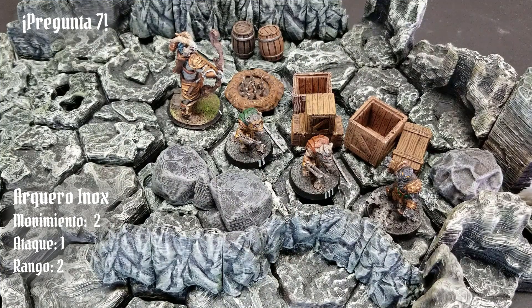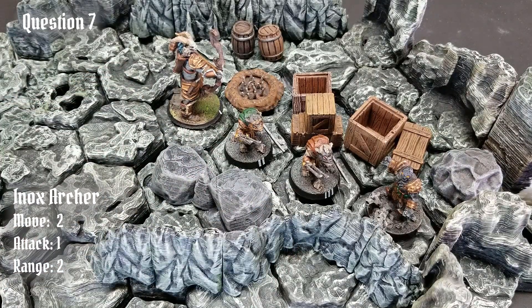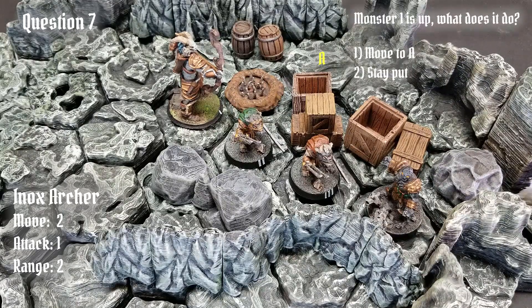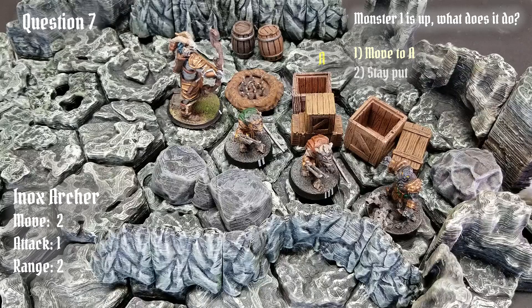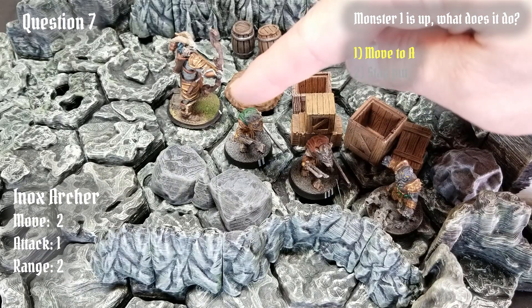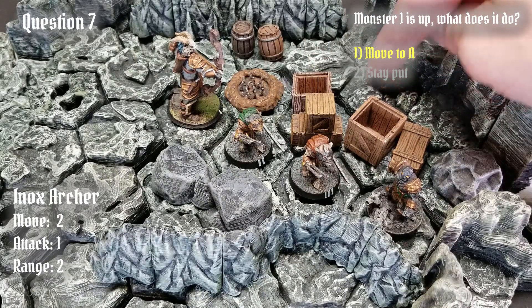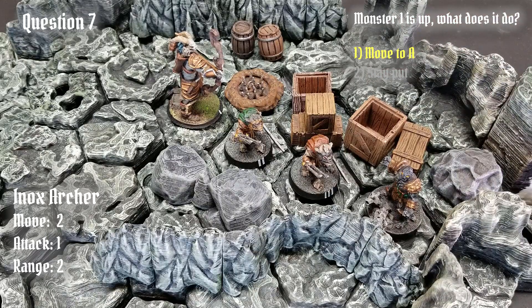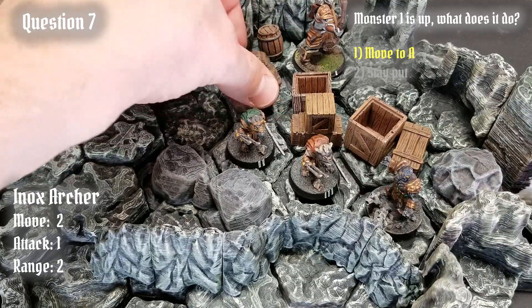Question 7. We now head into the caves, where the Cragheart is cornered by two vermlings, with an Einox archer behind them. It's the archer's turn to activate, and he has two movement and a range 2 attack. What will the archer do — will he stay put, or move through the trap to space A? The correct answer is he will move through the trap to space A. The reason is that with a range 2 attack, the monster needs to find a viable hex from which to conduct his current attack. The nearest hexes are occupied by allies or obstacles, making the only viable hex the one reachable through the trap. When there is no other way to reach a hex in order to conduct an attack, only then will a monster go through a trap — which it does here, springing the trap, and moving toward the space from where it can attack its focus.